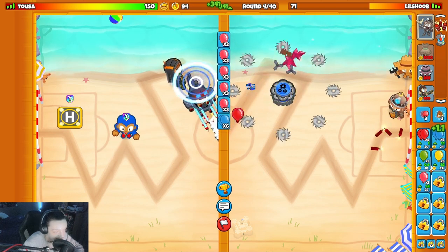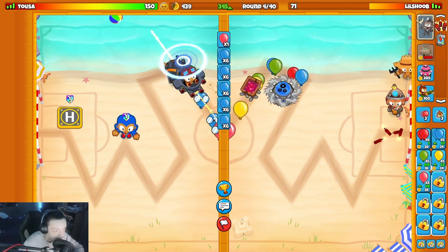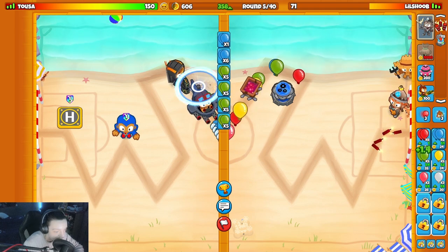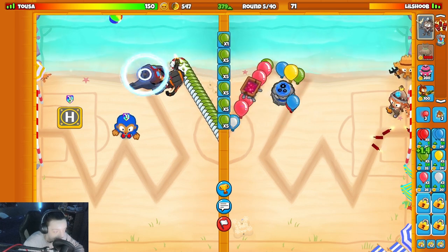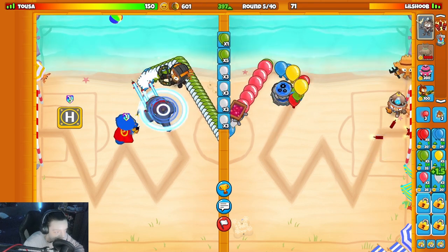I think that's all I'm gonna do — keep upgrading Bonnie, get my eco up. Oh, super monkey — that's pretty interesting. I'm gonna group eco here to like 400. I think that might be worth it over getting the minecarts. Try and get 400 real quick. I think that might be the play, and then send a few wipes when I have to.